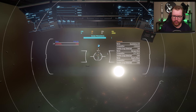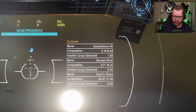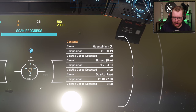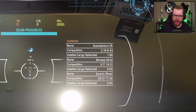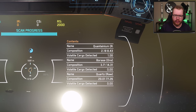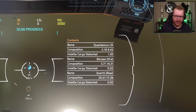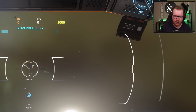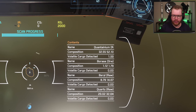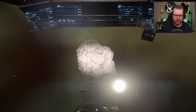Left-click and hold as you point at a rock to start the detailed scan. You can see out here on the right whether the rock contains continuum. There are three rows: the name, the composite percentage, and how much of the rock's volume contains that material. This rock is only 2.8% continuum — we want something more. I'd say anything around 20% or above is interesting. Right there we got a 32% continuum rock — that's what we want.